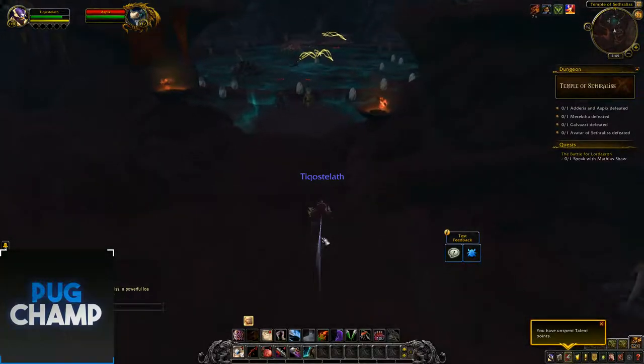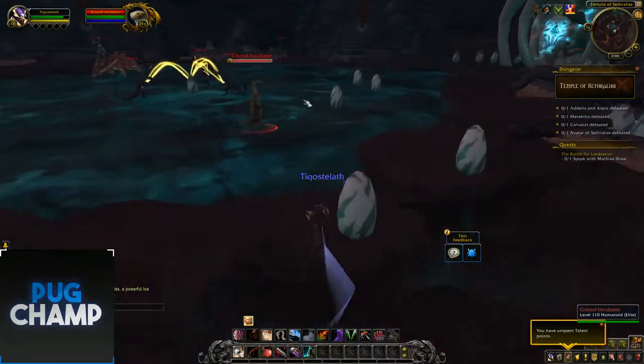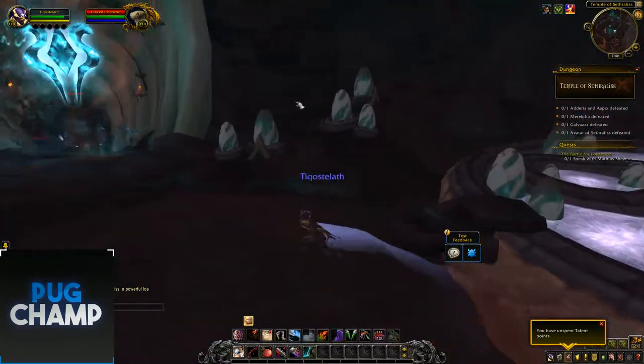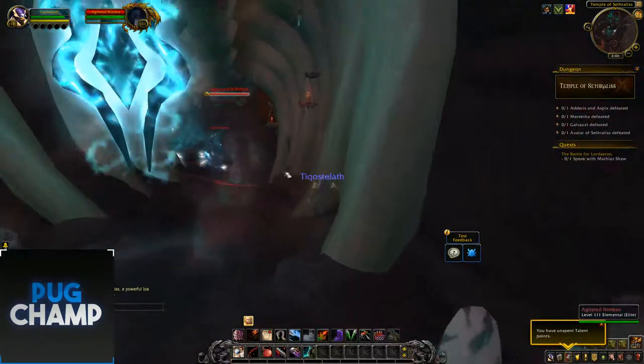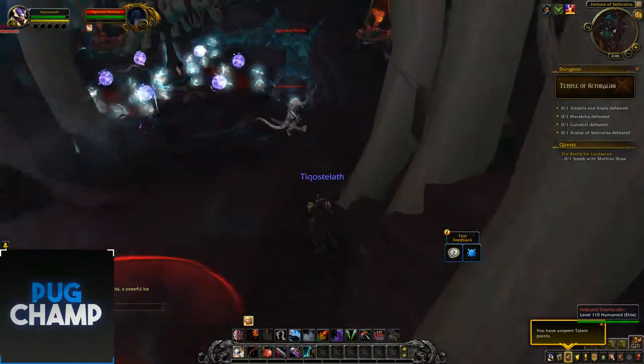I'll quickly go past these incubators. So these are the hatch guys. Quickly jump over this one - this one was a bit more difficult. I had to jump on the rock. It seems I can blind this guy - let's see if I can blind this one.